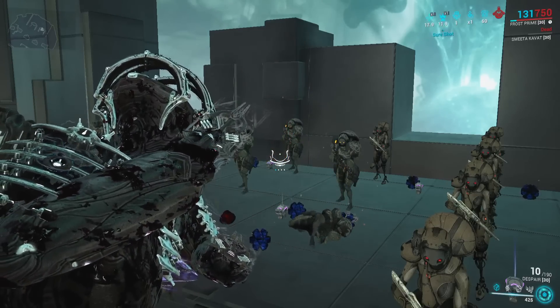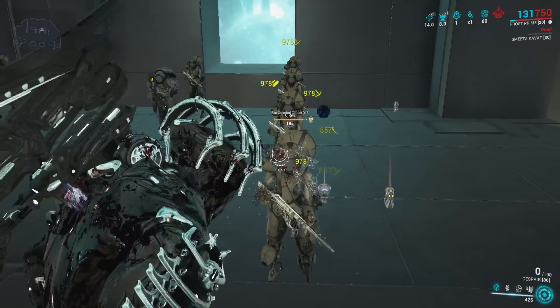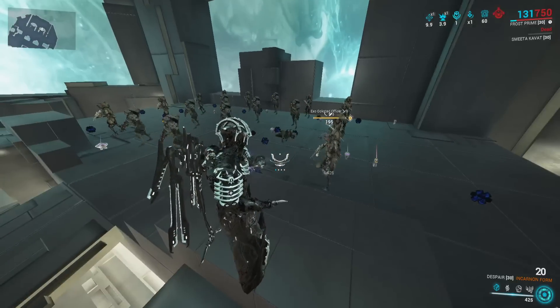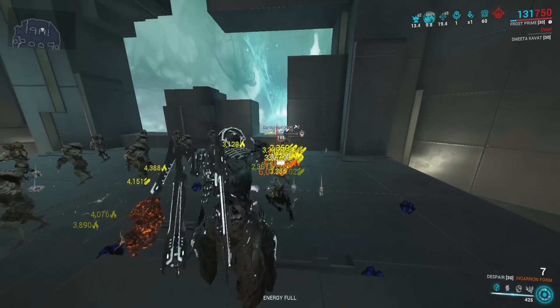But that's where the incarnon upgrades are going to help you out — they're going to give you some base stats. Our build right now is a viral build, but this thing actually has some hidden stats, or it might just be a bug. So we switch to incarnon mode — now our build is a viral heat build.